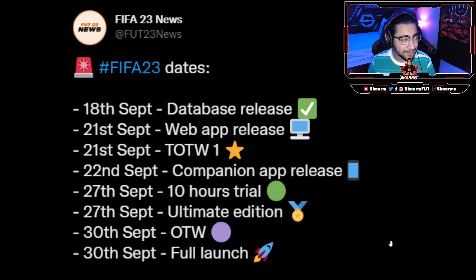September 18th we're going to get the full database release — that's basically going to be all the ratings and all the in-game stats of each and every player. Many of those players have already been released and circulating all over Twitter, but this is going to be the official release date of all those stats. We've already discussed the September 21st web app release date, and along with that we will be getting Team of the Week 1.